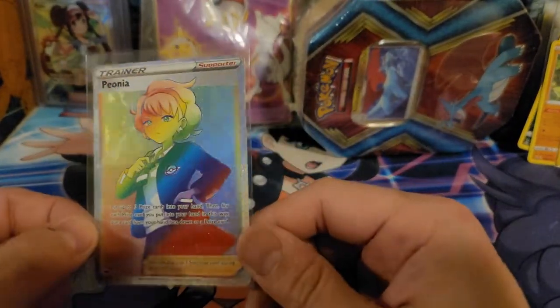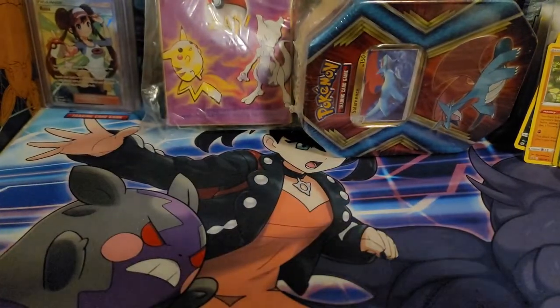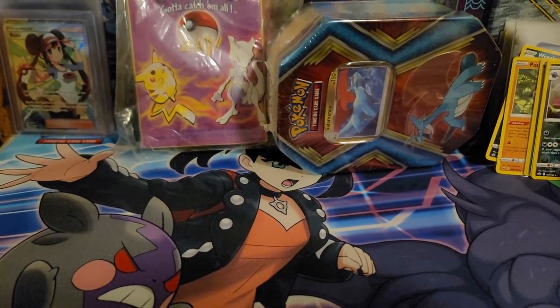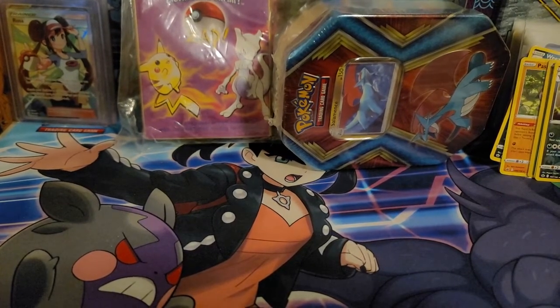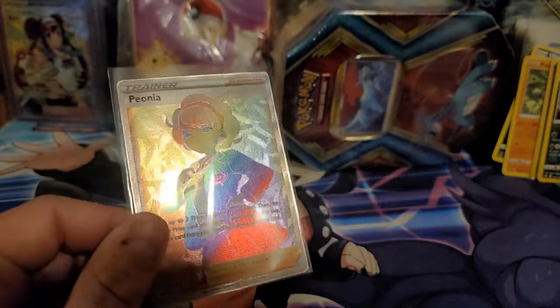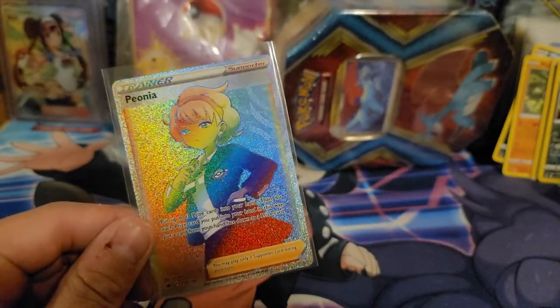We got a hyper rare — looking beautifully, Fiona. So don't forget, we will be getting into this Zap Deck, sleeving every card, and now this Salamance tin. If you want to make sure you see them, like the video, subscribe, ping the notifications — you know what to do. This is Shuddy out. Look at it, it's so shiny. Peace!